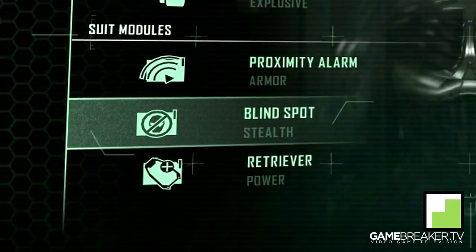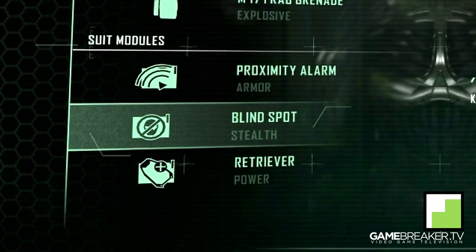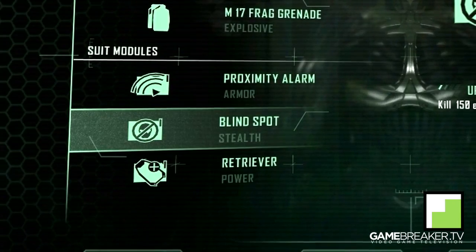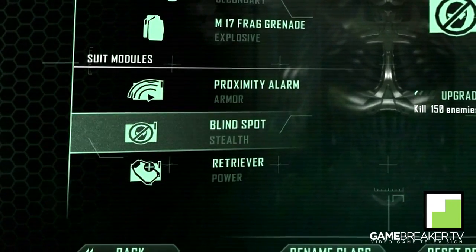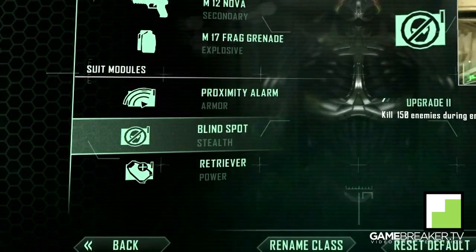The second module is Blind Spot, which is very very helpful because it provides protection from enemy maximum radar bonus. With the upgrades you get protection from enemy tagging as well as becoming less visible to enemies in nanovision. You really can't go wrong with this perk on this map since it is very close quarters.